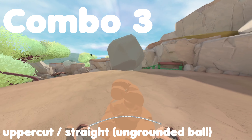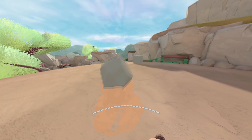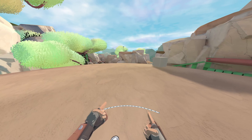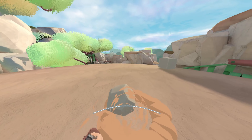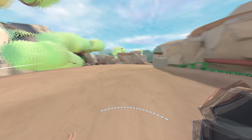Be careful, because if the ball is grounded, it goes way higher and will most likely go over the person. So if you have a ball on the ground, doing uppercut straight is a really nice and fast way to damage someone. If you have an ungrounded ball, you shouldn't do kick, wait for it to land, and then do uppercut straight. What you should do is parry uppercut straight, because parry ungrounds objects.